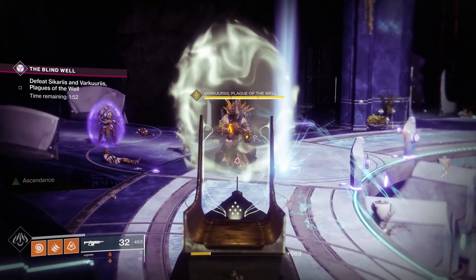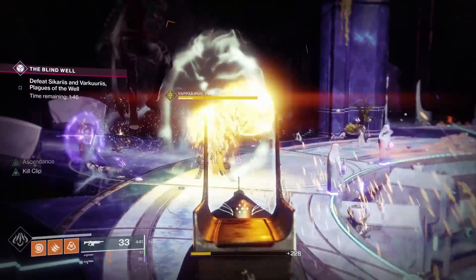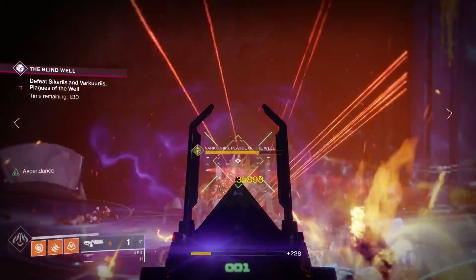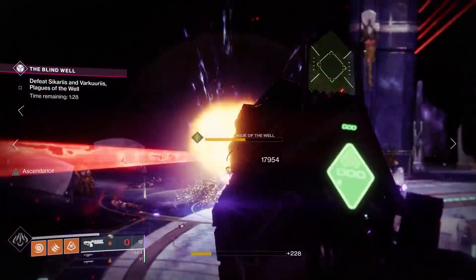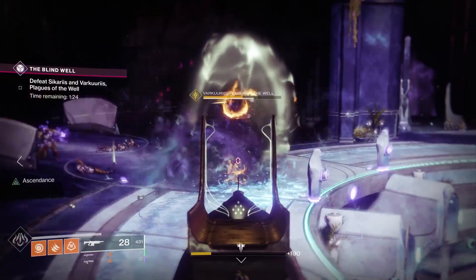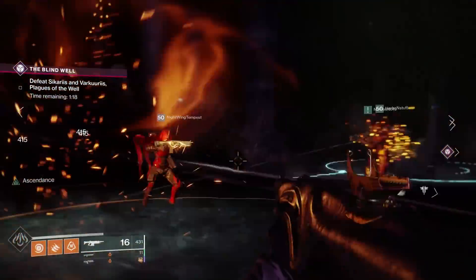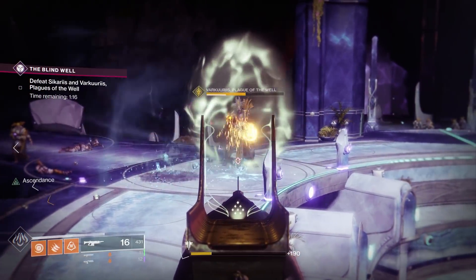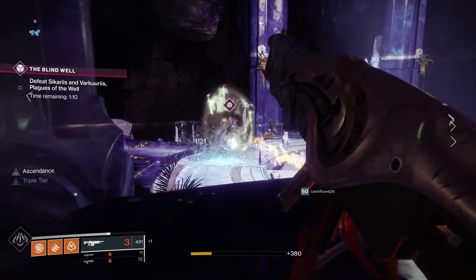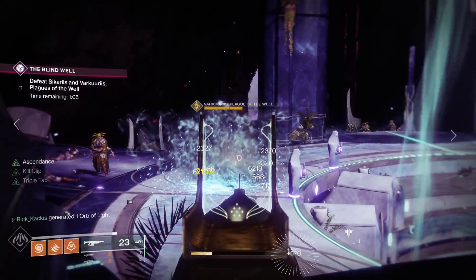Once the shield is down, everyone can pile on and damage the boss. Stuff like Sleeper or Whisper works well. An Escalation Shotgun isn't a great idea because the boss slams the ground when you get close and it's pretty much guaranteed to kill you — 580 light is quite a bit. Stuff you can damage him from afar is fantastic. If you're too close there are a lot of adds, and the Skeebs from the other boss can sneak around and kill you. Hop up to the ledges. Things like Well of Radiance and Empowering Rift are going to be fantastic for destroying him as soon as his shields go down.